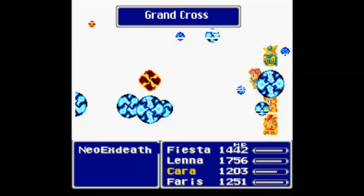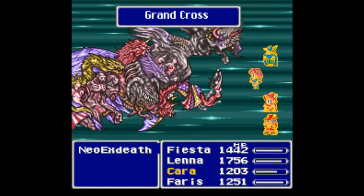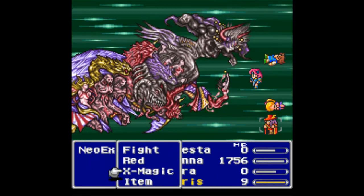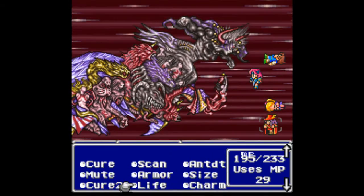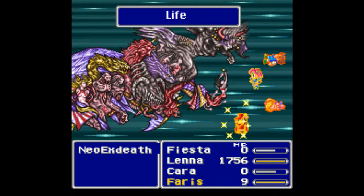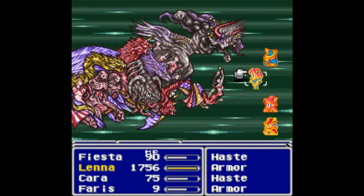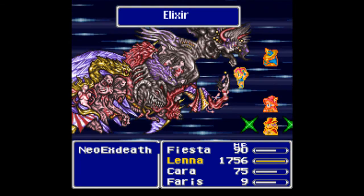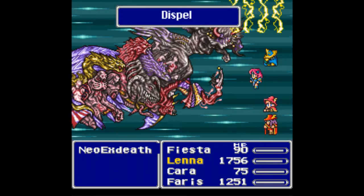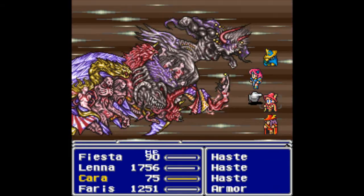Here's the second Grand Cross — the great big dice roll. What comes out this time? Not too bad: we got two instant deaths, and Faris was dropped to near-death status, which was pretty bad, but Lena didn't get touched — thank goodness for that. I'll use double casting on Life to bring both Kara and Bartz back to life, and Elixir Faris because I don't want her to die. I've got plenty of Elixirs — this is the last battle, so no reason not to use them. Dispel knocked out Armor status, so everybody other than Faris needs Armor status back again.